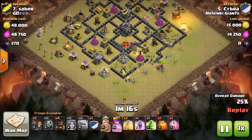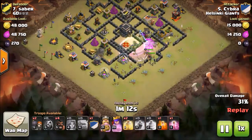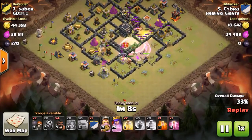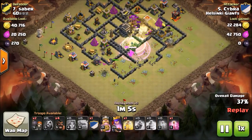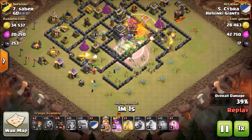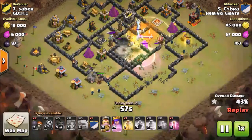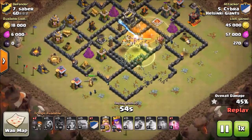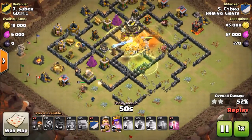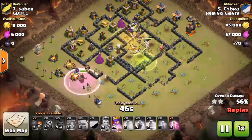He put the rage down to break through the wall. Then put a heal down and also a poison on the minions to keep those valkyries alive. The minions did a lot of damage to the valkyries, even though he put a poison down, but a bunch of them are still left.